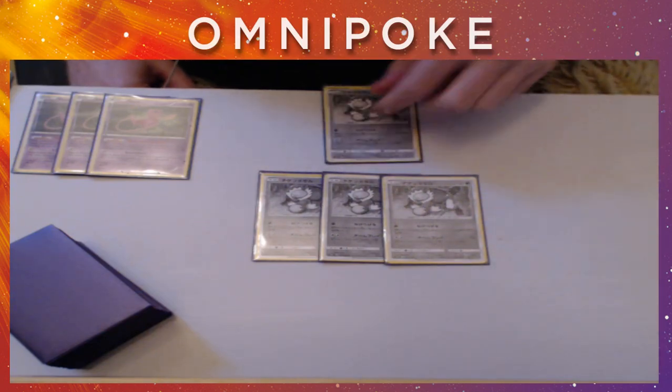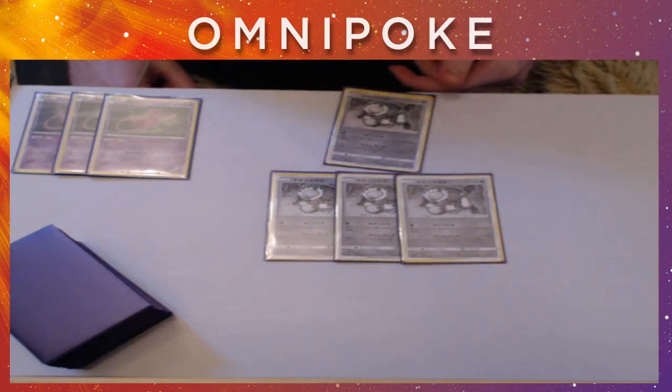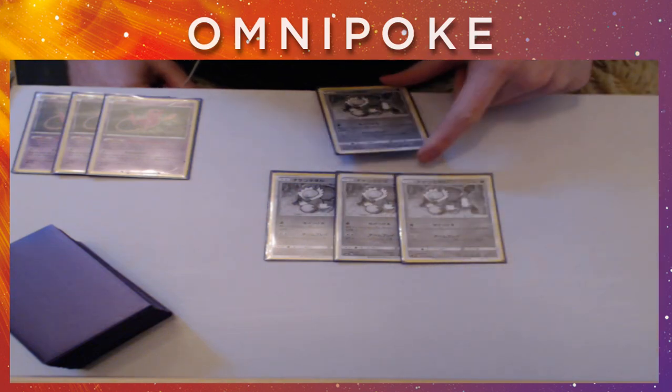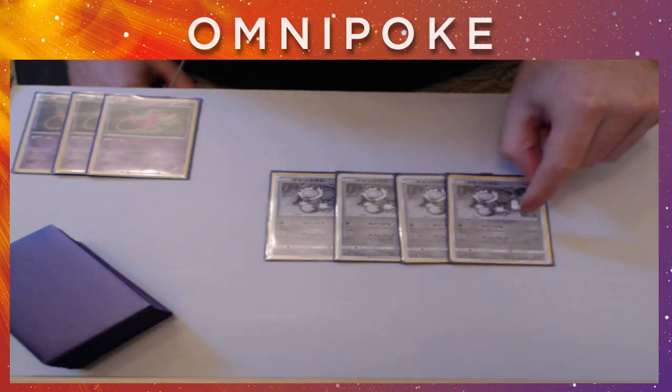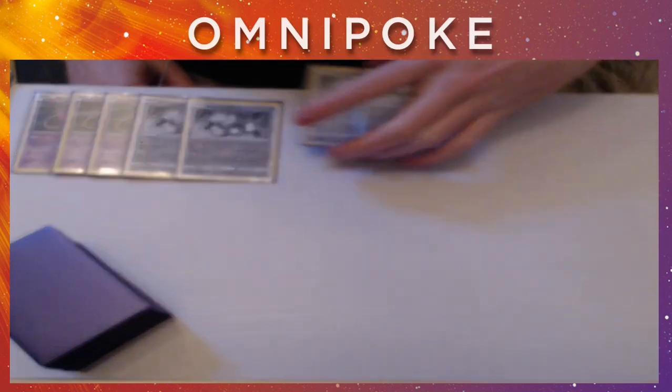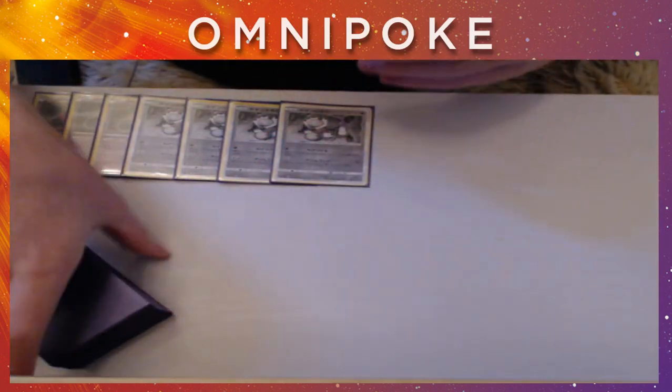When he's in the active spot, you're doing 100 base damage, which is oftentimes two-shotting things quite comfortably. Slap a Fighting Fury Belt on this guy and we go up to 150 HP, which is really annoying and kind of tanky sometimes for a non-EX. Passimian is very, very good in my opinion.